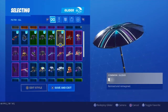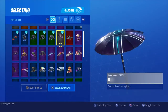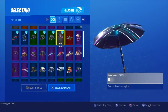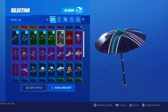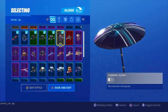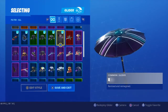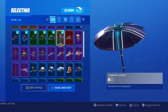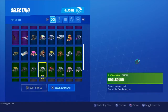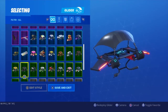For our second honorable mention, we have X. At the beginning of Season 10 I hated this umbrella — I was like, you guys seriously think this is a nice umbrella? But now I found out that with an update they actually updated the umbrella, so as you're gliding around with it, it takes the blue and the pink and has a little nice trail to it. It's really nice.